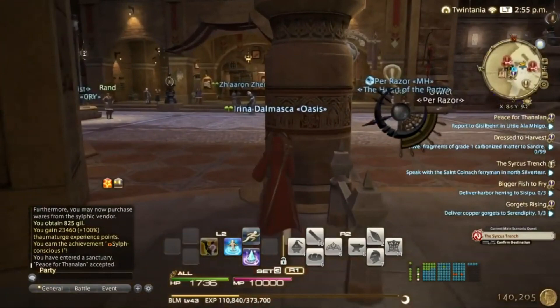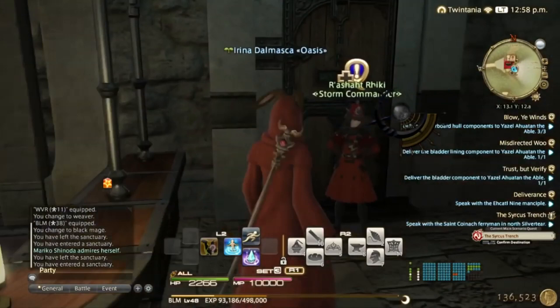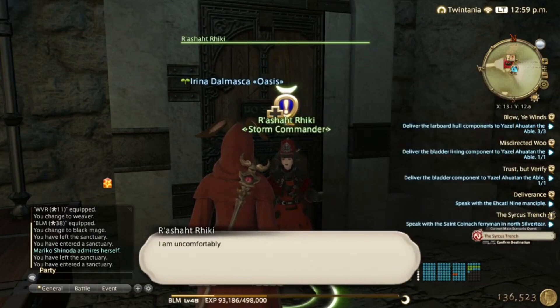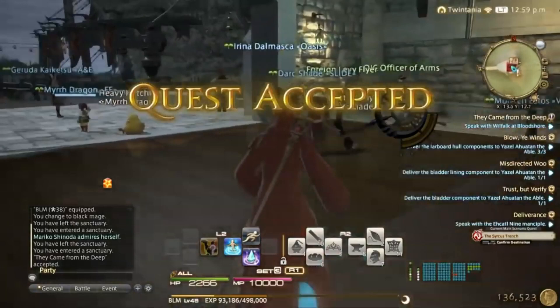Last but not least among the ARR beast tribes is the Sahagin. Once you've done level 44 main story scenarios, come talk to the Storm Commander in Limsa Lominsa — they sell mainly culinary ingredients.